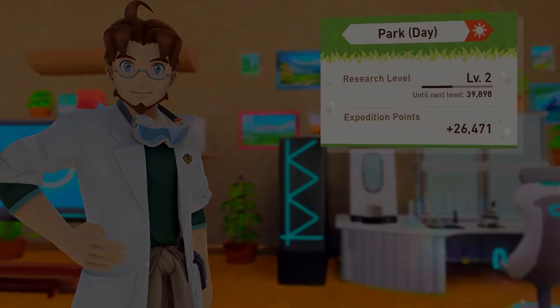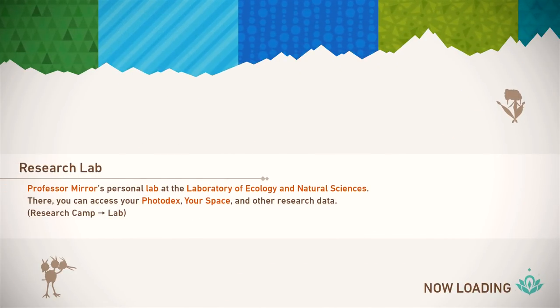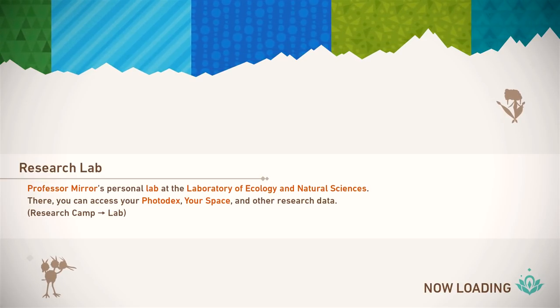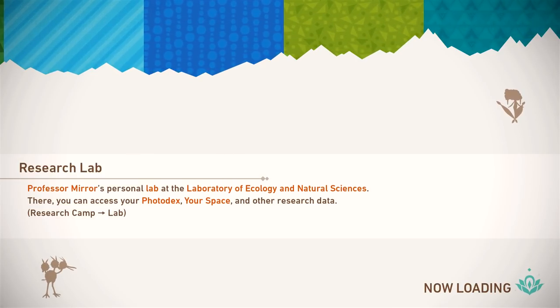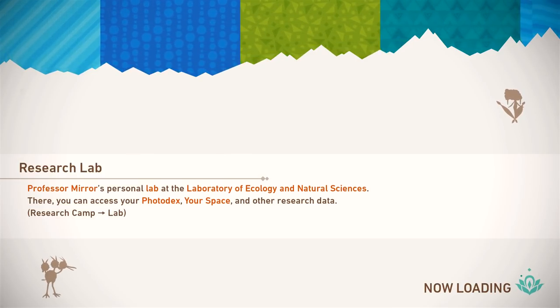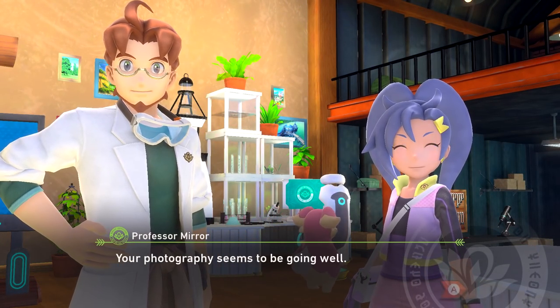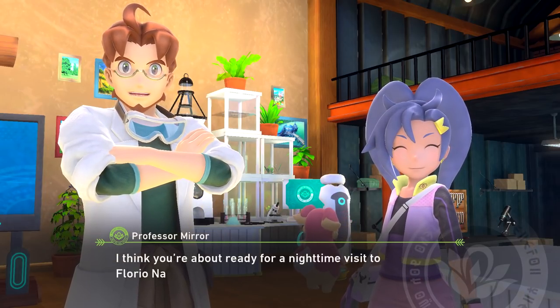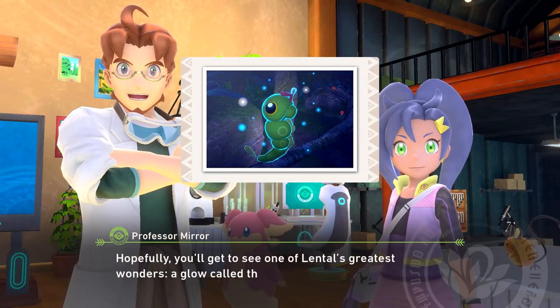Alright then. We're going to return to camp for right now. Research lab — Professor Miro's personal lab at the laboratory of ecology and natural sciences. So far this game is really fun, really interesting, but also more challenging than I was expecting. Your photography seems to be going well. I think you're about ready for a nighttime visit to Florio Nature Park.